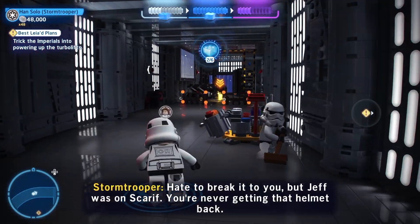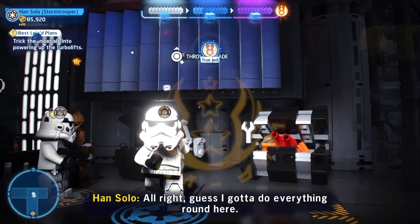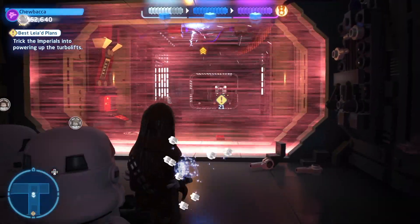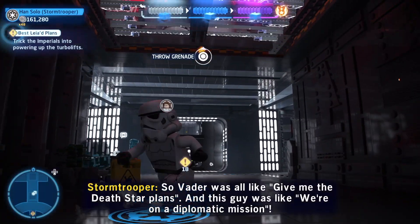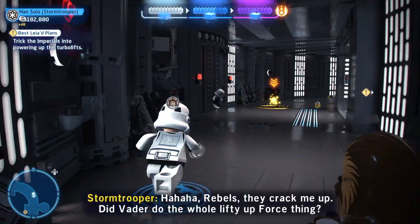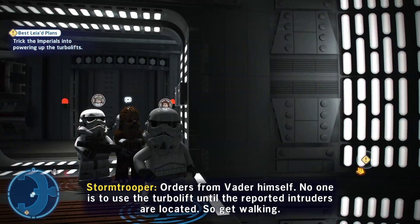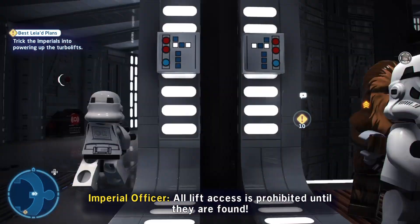I think stormtrooper helmets just don't fit right ever. And we got True Jedi - that was actually really easy. All right, let's switch to Chewbacca. There we go, and what does that do? Oh, it opens the door. All right. What's over here? We need to get over there. Orders from Vader himself - no one is to use the turbo lift until the reported intruders are located, so get walking. All right, we need to get the turbo lifts.